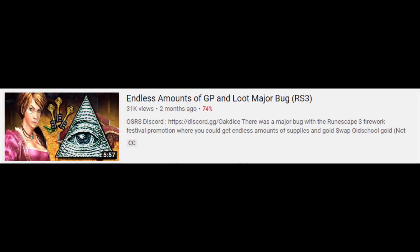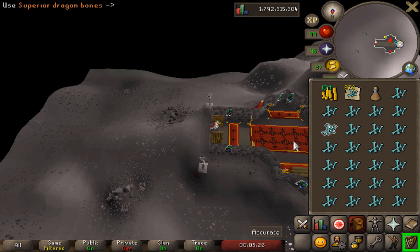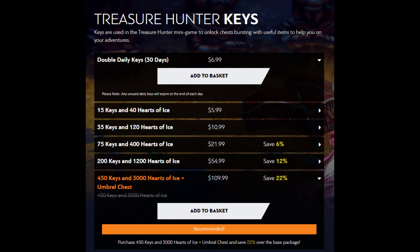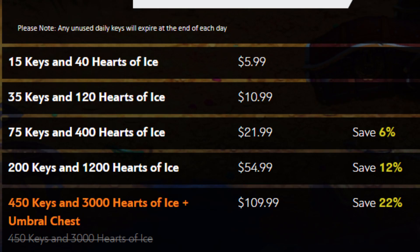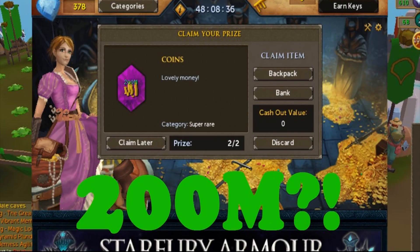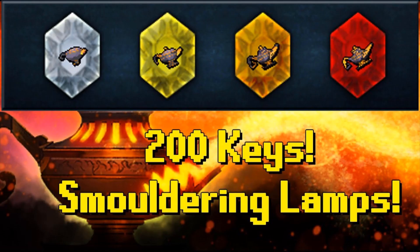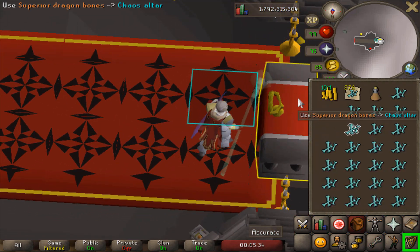About two months ago, EOC had a bug where people basically had unlimited Treasure Hunter keys. This is insane because these keys cost real-life money — the system is kind of pay-to-win. If you use these keys you can get cosmetics you can sell for in-game cash, straight up in-game cash like 100 mil, and the biggest thing in my opinion: XP boosts.